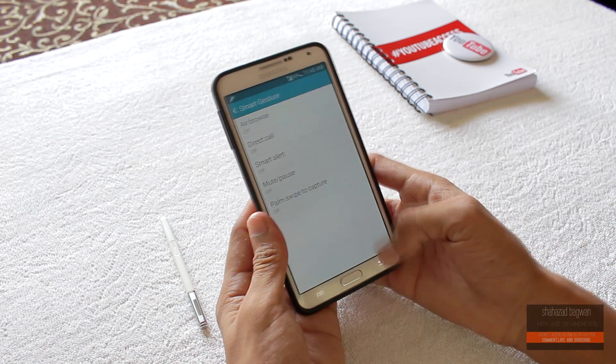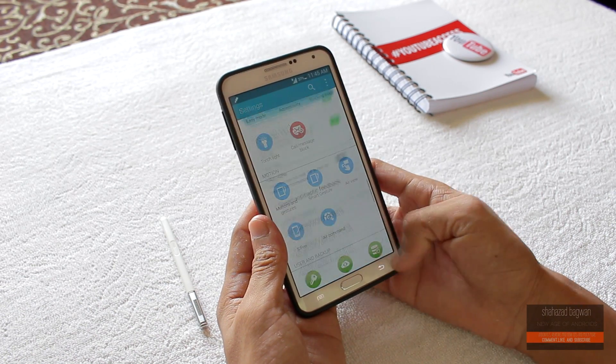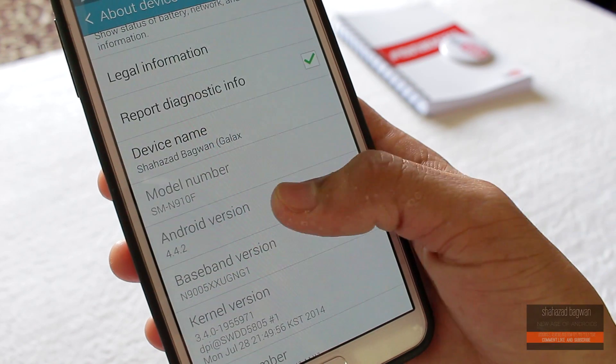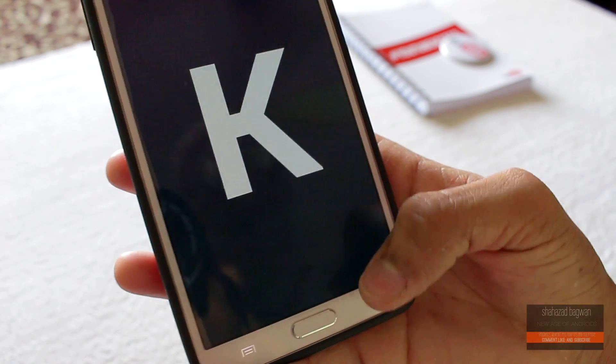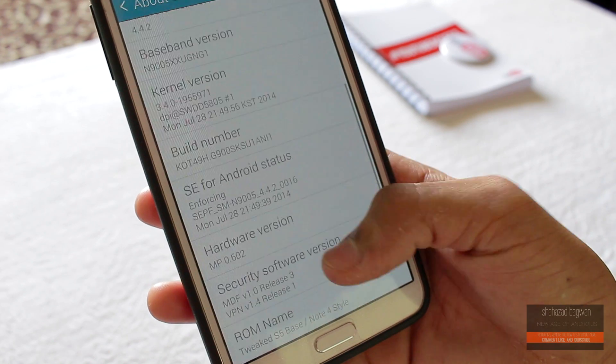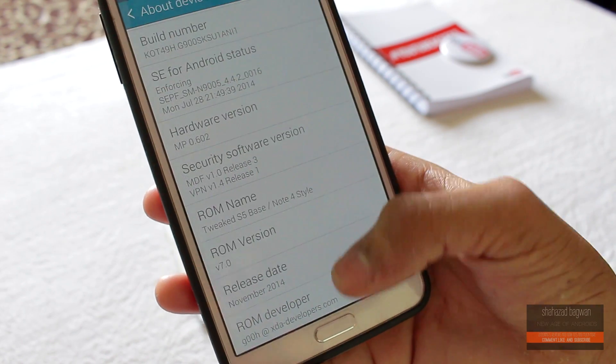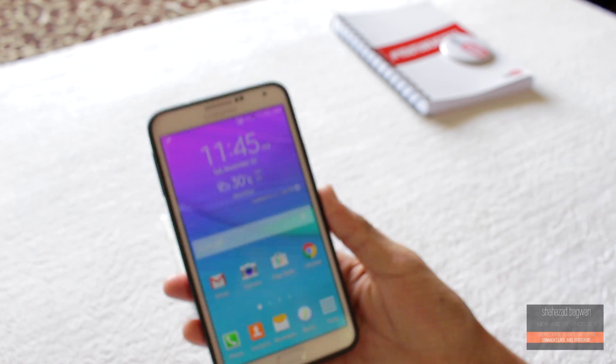Motions and gestures are pretty much the same as we had on the Note 3, and we will talk about the S Pen in a bit. In About Device you can see that it is running Android 4.4.2 and I have the stock kernel. The ROM is named: Tweaked S5 Base Note 4 Style ROM Version 7.